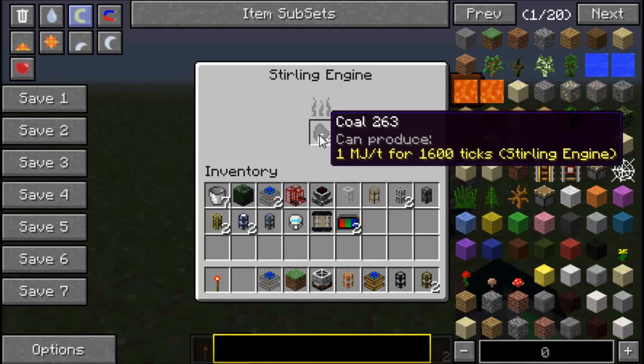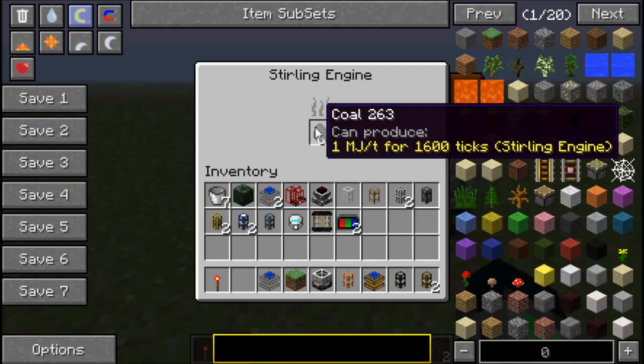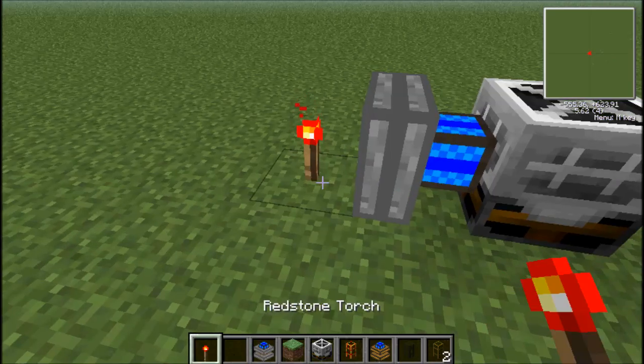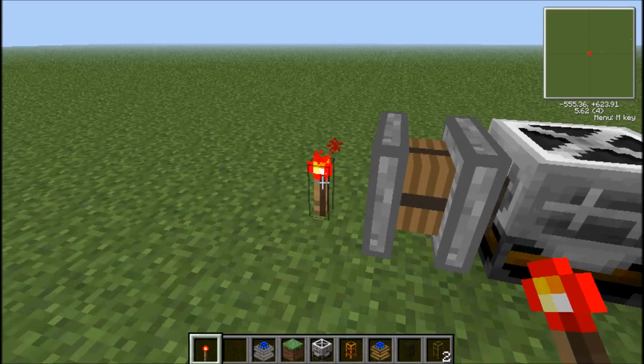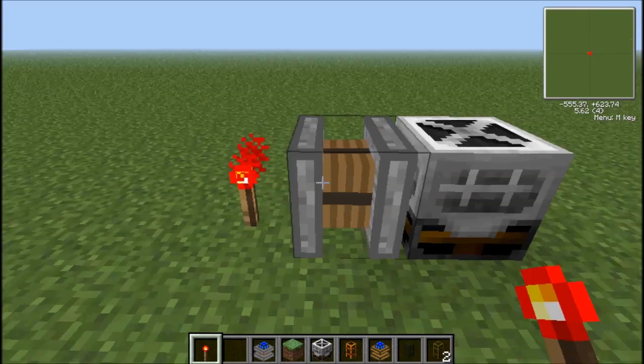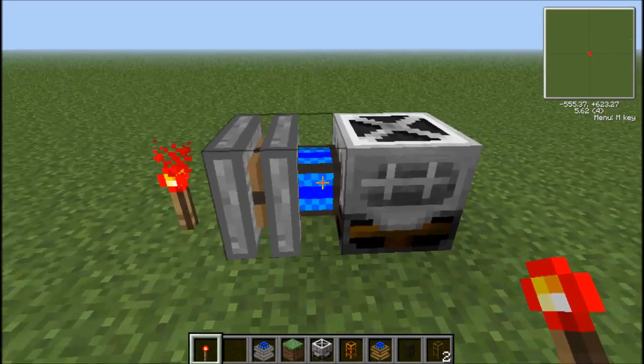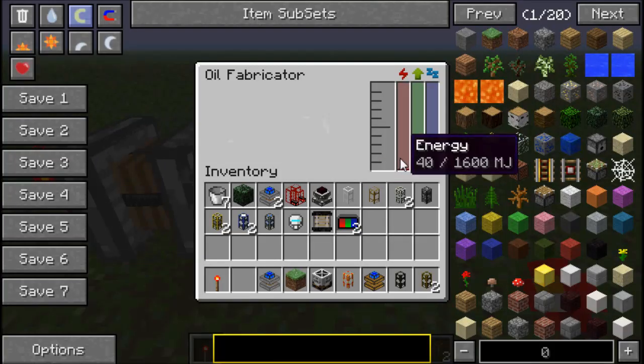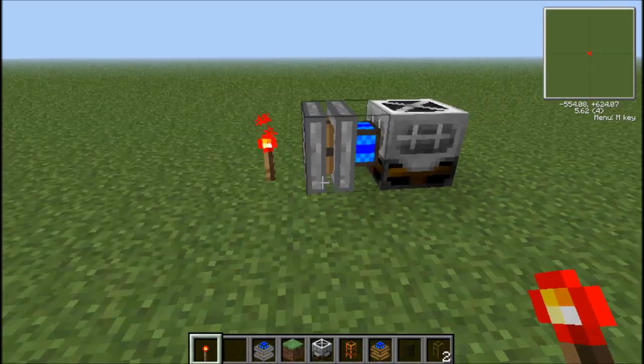Wood works too. So you can use that right there. As you can see, it's not powered, and that is because you need a redstone torch, or just any kind of signal behind it. So you can see it's now pumping actively, and it is producing about ten thingies per pump.